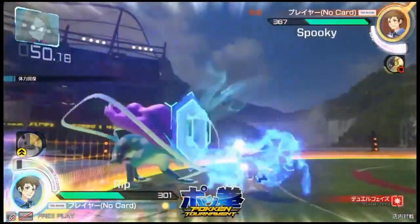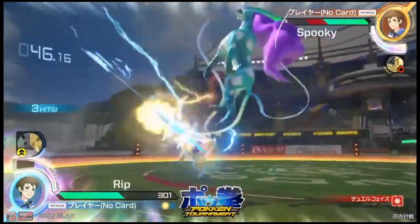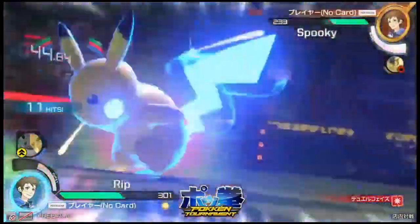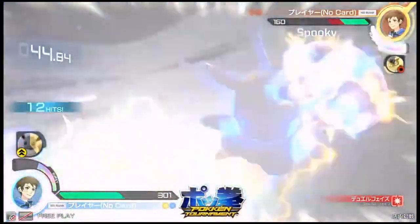He activates the burst, and Spooky getting right outside of the range. This is going to hurt — look at that amazing combo right there by Rip. And he's going to punch right through him.